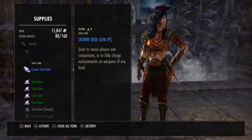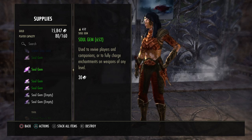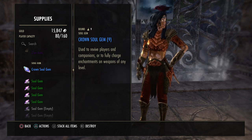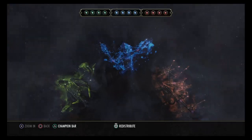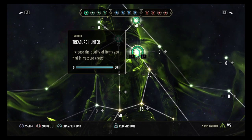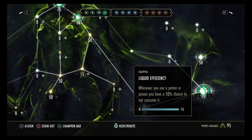If you don't have a lot of CP points, don't worry about Steadfast Enchantment — just put 10 in it to reach Treasure Hunter, which increases the quality of items found in treasure chests. I also keep Liquid Efficiency, which gives a 10 percent chance not to consume a potion or poison when used, helping save gold on spell power pots.